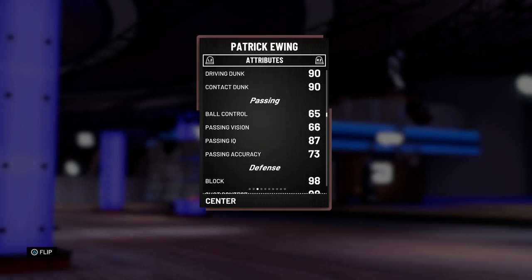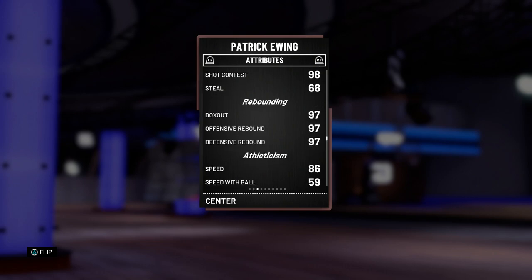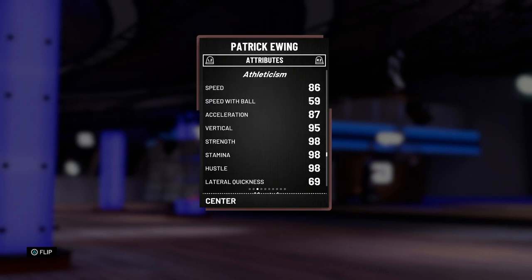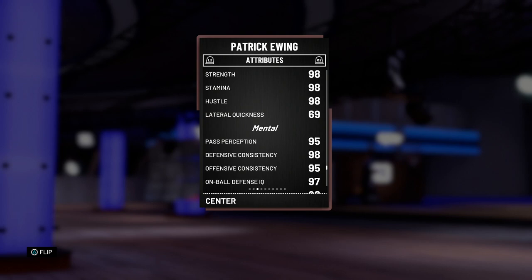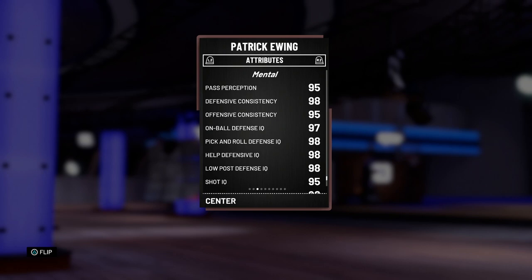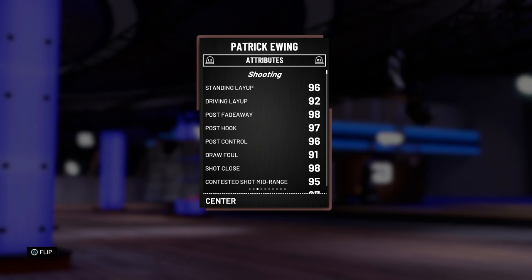90 driving with 98 standing and the tendencies are definitely there enough for him to be catching some bodies. Ball control is non-existent, passing isn't too bad. The defense is elite though — 98 block and shot contest. 68 steal is a bit on the lower end but no big deal. 97 down the line on the rebounding is great. He's got amazing speed for a Patrick Ewing card — 86 speed, 87 acceleration. Great hustle, great stamina, great strength. Lateral quickness could use some work, but overall that defense is looking amazing — top to bottom he's an absolute monster.